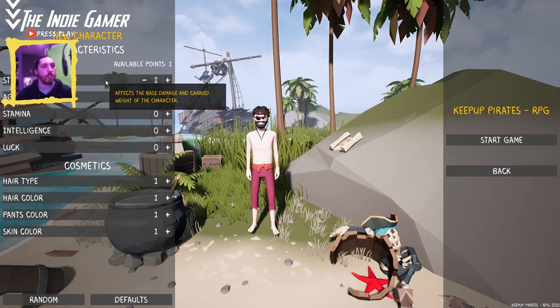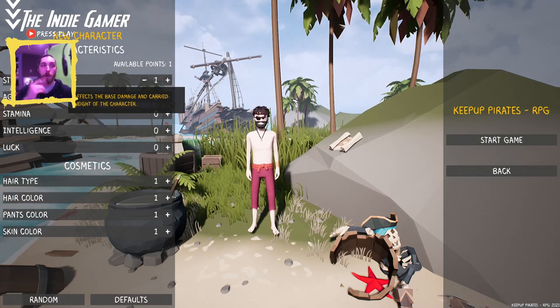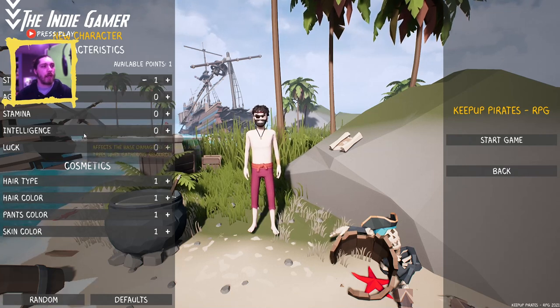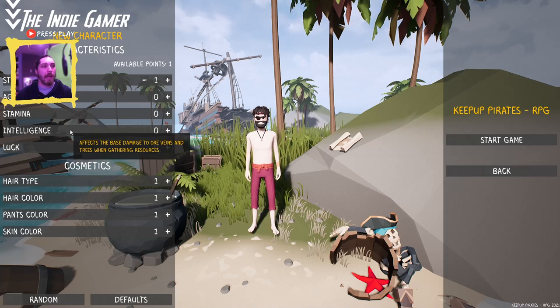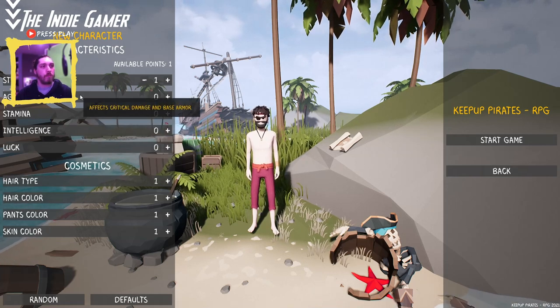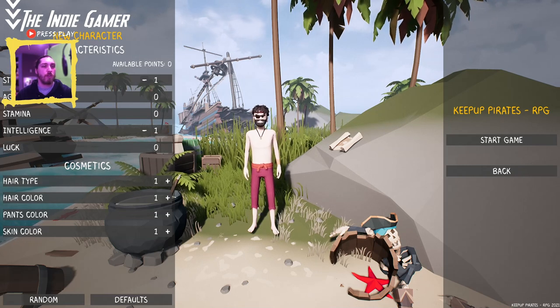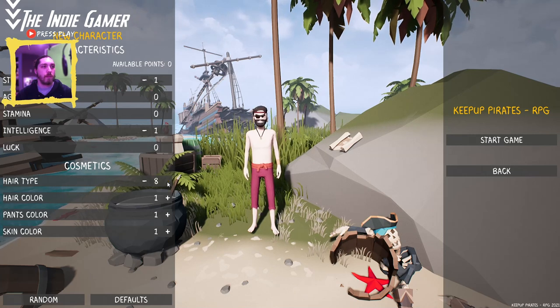I think we're going to jump straight into Strength — always good in a survival game to have some extra carry weight. For the second point, I kind of want to lean towards Intelligence for that gathering bonus, but some extra armor would be good too. We'll go Intelligence, so we'll be strong and intelligent.